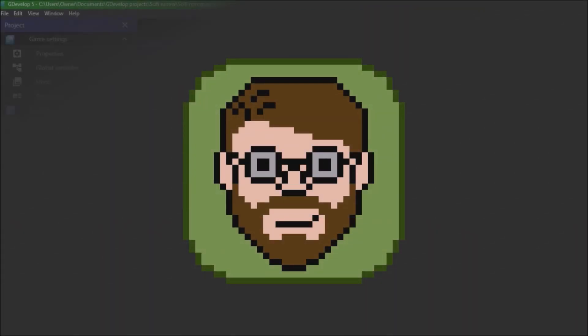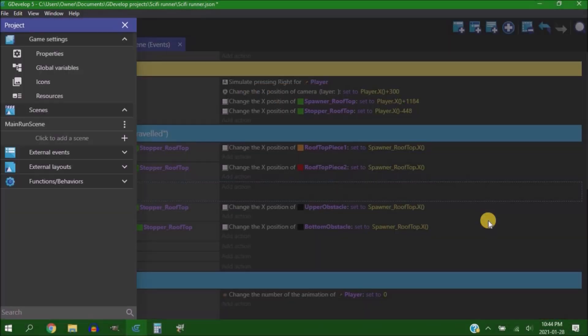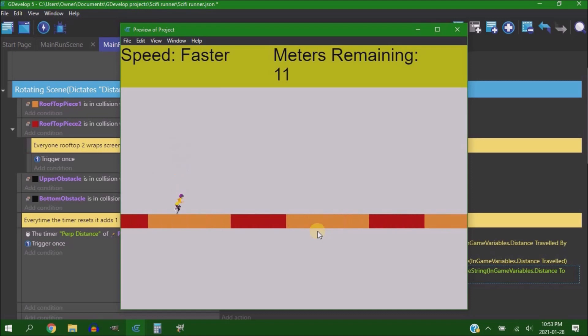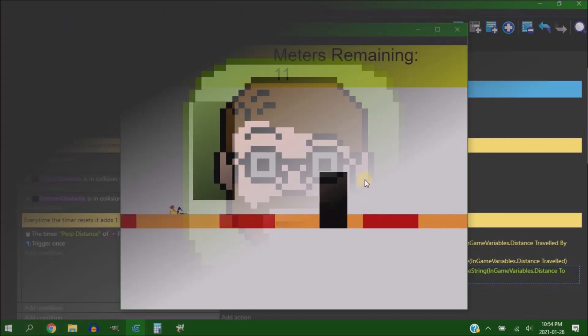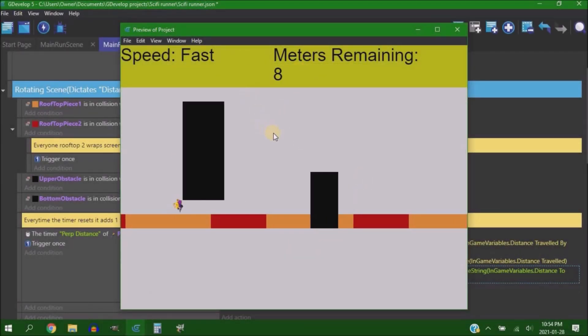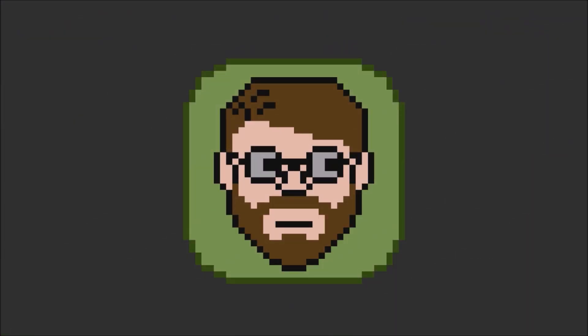Next I made the 'distance to perp' UI text, which was just having two variables subtracted from each other — one being how fast you're going across the level, and one being a timed recurring event simulating that the perp is moving as well. They subtract from one another, giving you the difference, which is the distance you have left until you've reached the perp. Oh right — I didn't mention this game is actually a sci-fi detective game where you're chasing perps across rooftops.